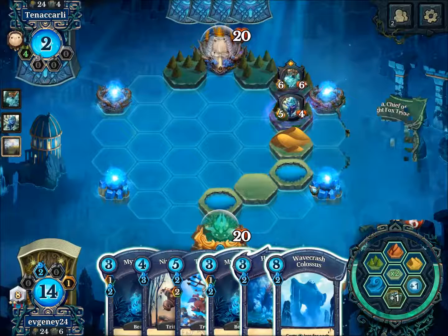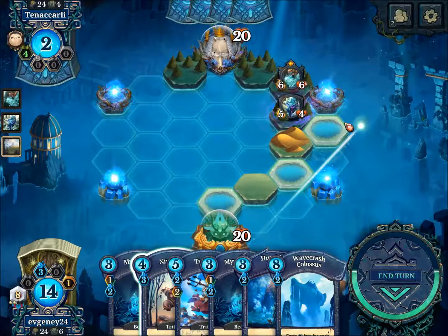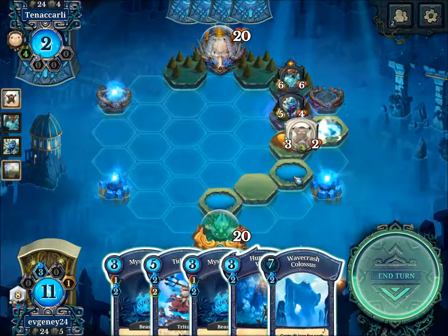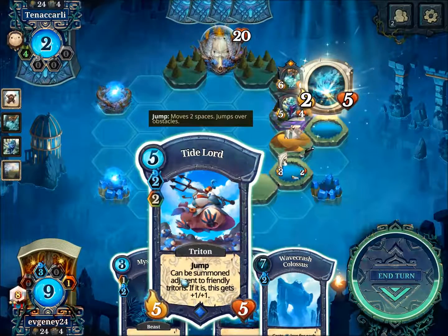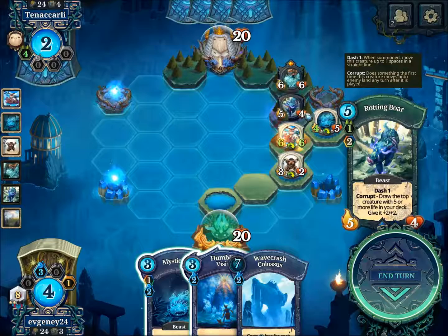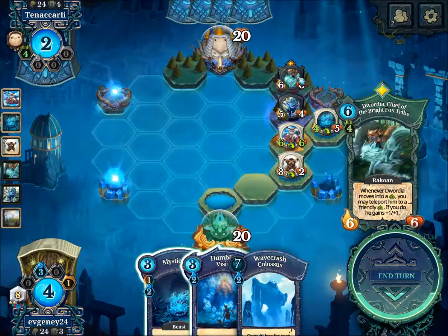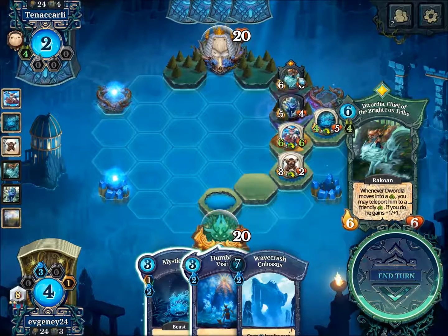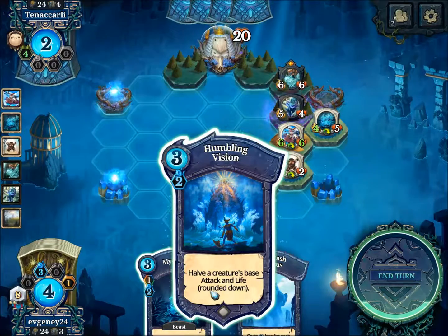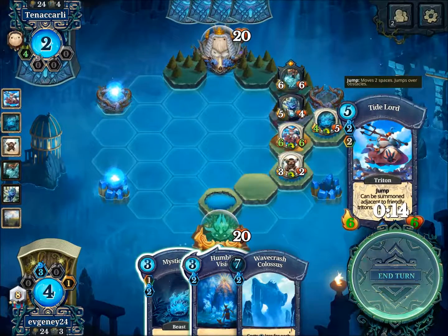Meaning that I'm not killing it, which is unfortunate. I don't want to use Humbling Vision on that, so let's just block. I can use Humbling Vision here now. I think that's fine, because it saves my Dead World — because now he can kill it. So yeah, let's do that.